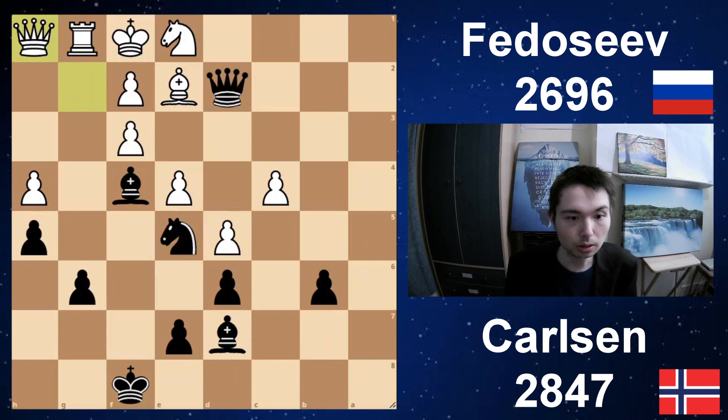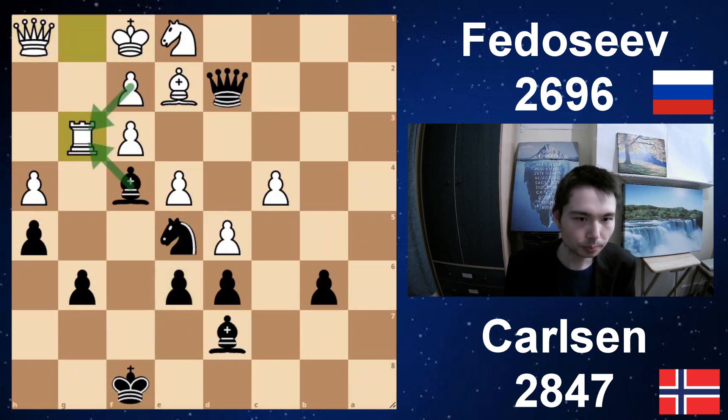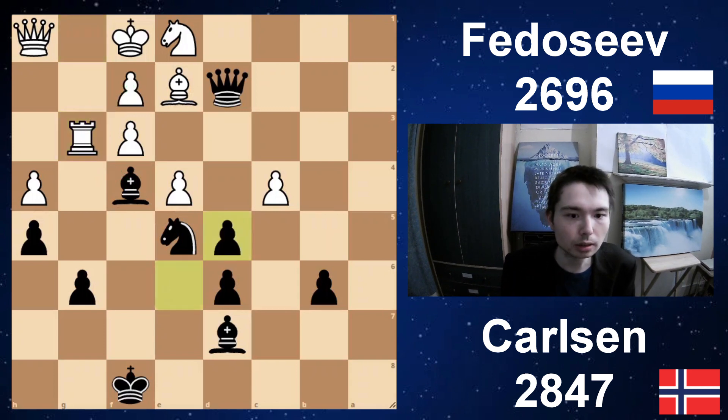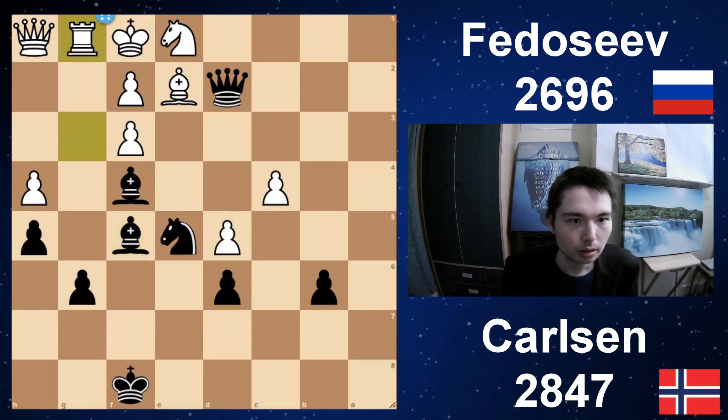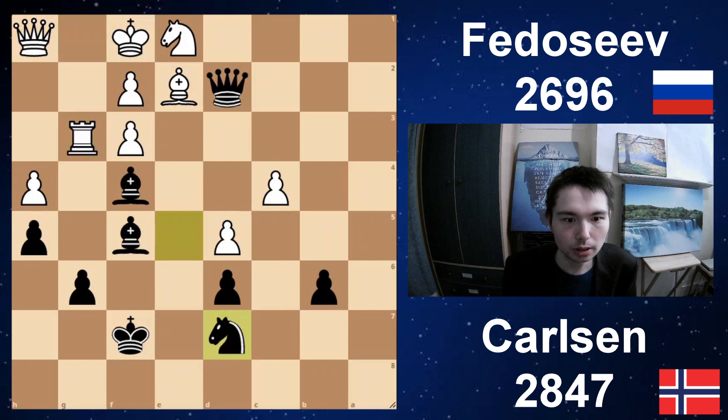Queen h1 — basically doing nothing. e6 going for a pawn break. Rg3. You know your position is bad when you've got to play a move like Rg3 and you hope black actually takes this rook. The cool thing is Carlsen doesn't need to take the rook because this bishop is so strong — what is the point in taking a rook that is basically doing nothing? He takes. Takes. Now this bishop gets in the game. Bishop f5. Rook back to g1. King f7. Rook g3. Knight d7 — just rerouting his pieces. He can do what he wants. There's going to be a breakthrough coming up. Rook g5, threatening to take.